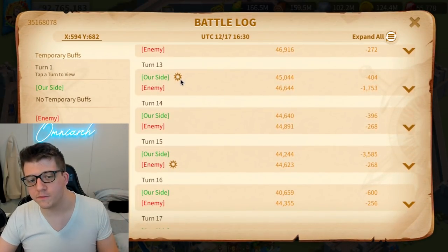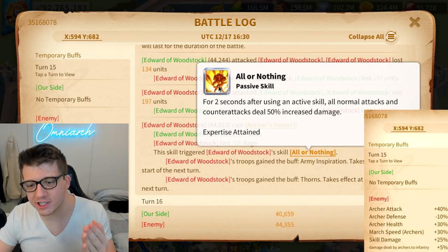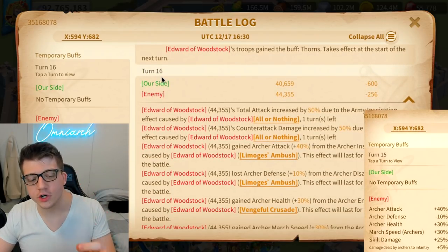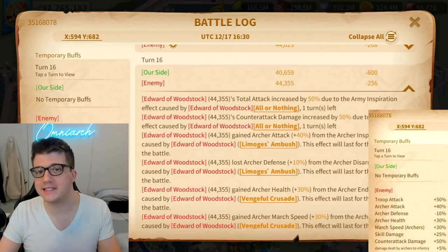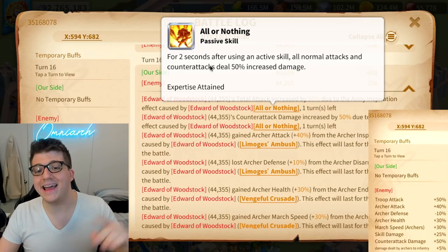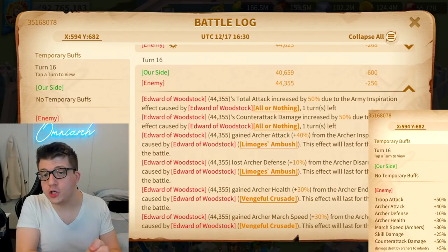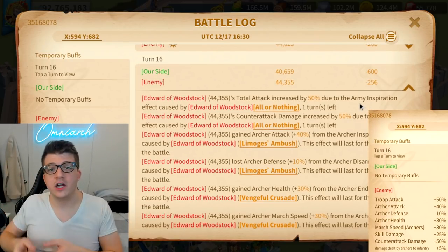The result of the battle: I lost more than twice the power loss. Looking at the battle log, my skill fired off on turn 13, theirs on turn 15. At the end of turn 15 the skill triggered Edward's 'All or Nothing' expertise, and it says they gained the buff 'Army Inspiration' — effect takes start at next turn, and thorns start of next turn. Moving to turn 16, Edward's army gains 50% total attack. That's troop attack — that is not the same thing as normal attack damage. The skill says all normal attacks and counter-attacks will deal 50% increased damage.